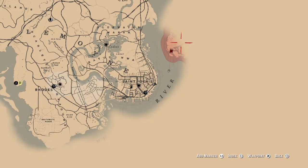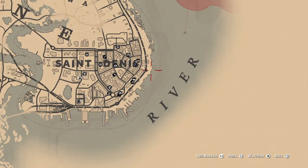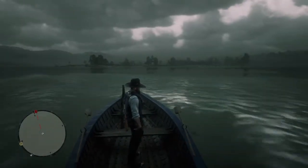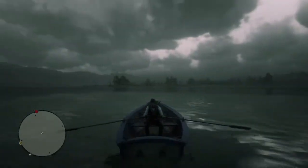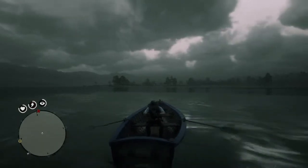We're gonna go fish there, hopefully. I found a rowing boat — you can see where horsey is down there. It might not be completely obvious, but if you sit in the boat and press triangle — as if you're mounting a horse — you get to row the boat. I'm gonna do that now. Face the rowing seat and press triangle on PlayStation.